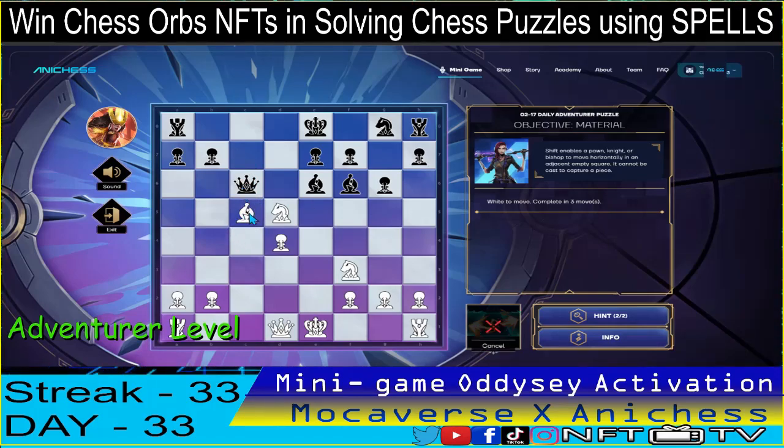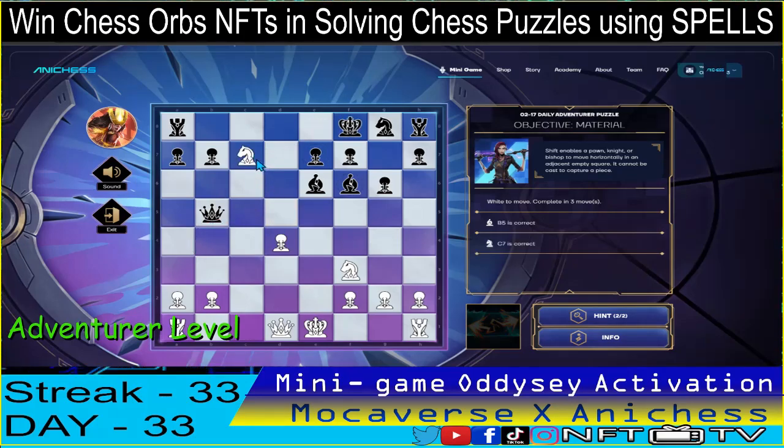We use the shift spell on our bishop as our first move and move it to B5, pinning and checking the queen. Then we use our knight in D5 and move it to C7 — check with the queen — and we capture the queen. That's two down, guys!